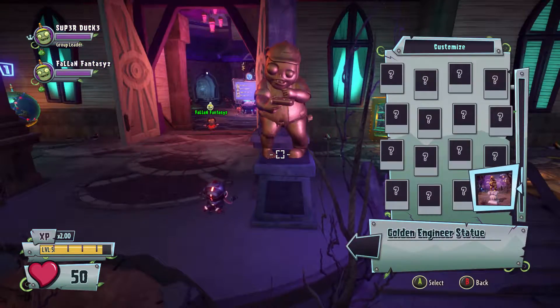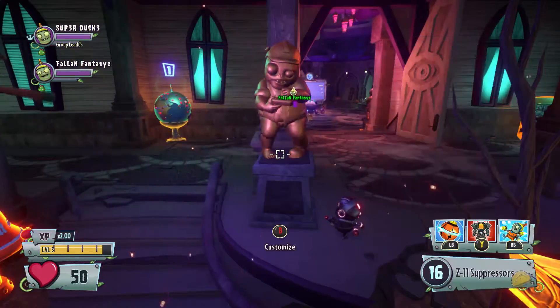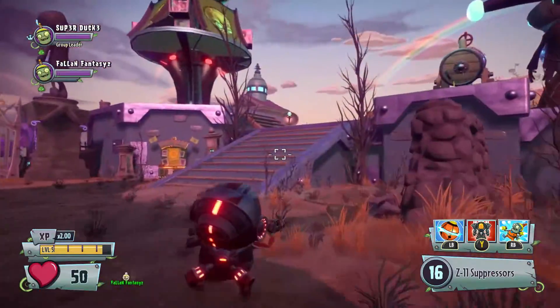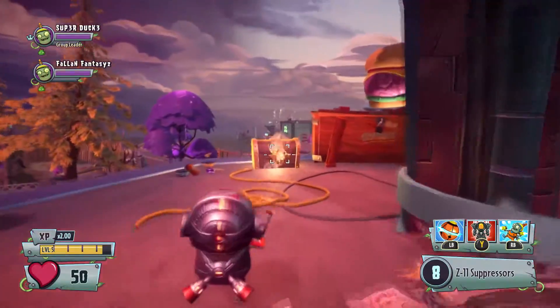This statue kind of looks a little bit like Fallen Fantasies - I don't know if you know what that is. There's number five and there's number six, so we got all six of the statues done and cleared all the rubble on the zombie side. Now we'll go ahead and reward ourselves with a nice chest.